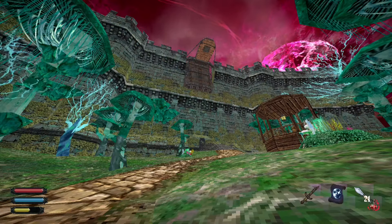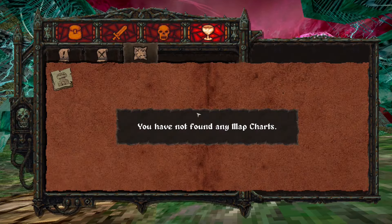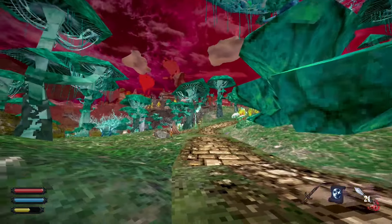We just completed the first tutorial area and found ourselves on the other side of the fortress. It would be nice to have a map by now, but no — this map is actually very well hidden and it's very hard to find. So friends, let me show you the way.